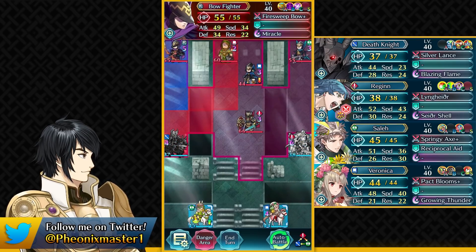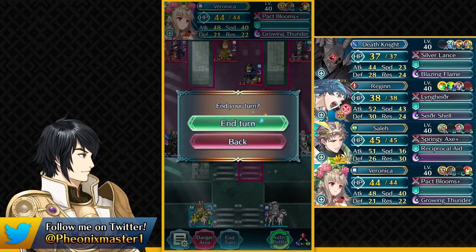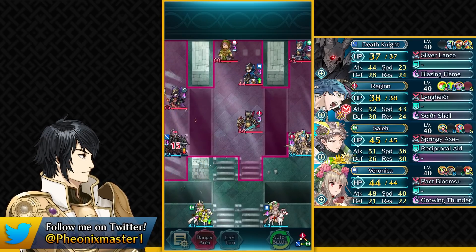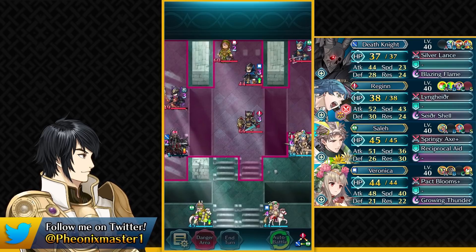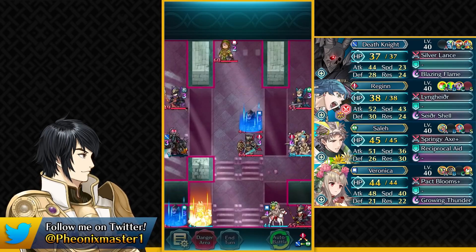You want to park your Death Knight in the range of the Bow Fighter and destroy this rock here. Attack Defense Solo is needed so that Death Knight does not die to this Fire Sweep Archer. He's in the Escape Route range because of Poison Strike and all of the damage.